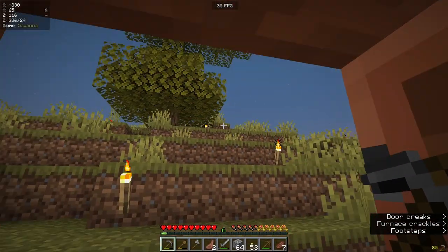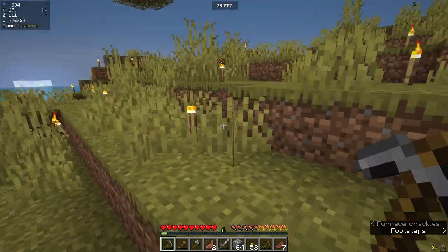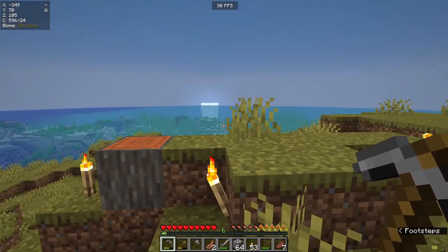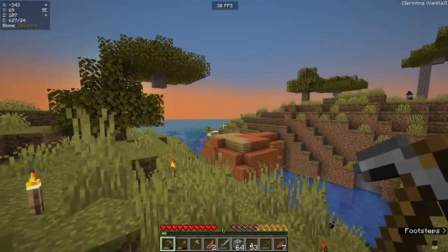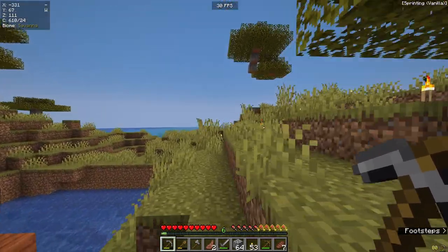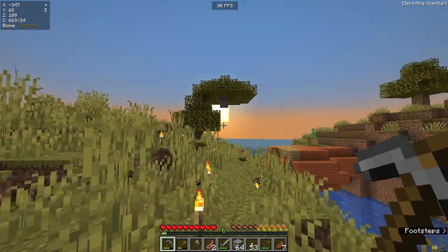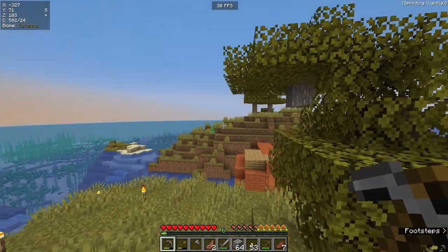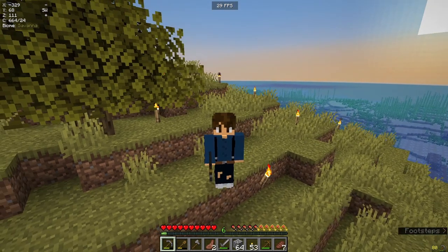We're going to place torches absolutely everywhere and use some coal for smelting in the furnace. We're going to make some more torches, but as the sun comes up and the moon goes down, it is nearly the end of the first night. Let's wait for that moon to disappear behind the ocean. There's still a witch knocking about — witches and creepers aren't going to despawn, sadly. But the sun's going up, the moon has gone down, and it is officially day two on this Minecraft world. We survived the night.